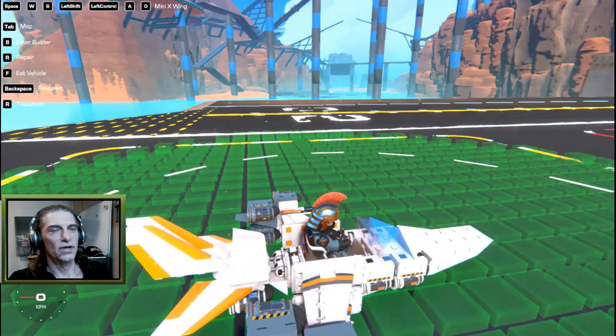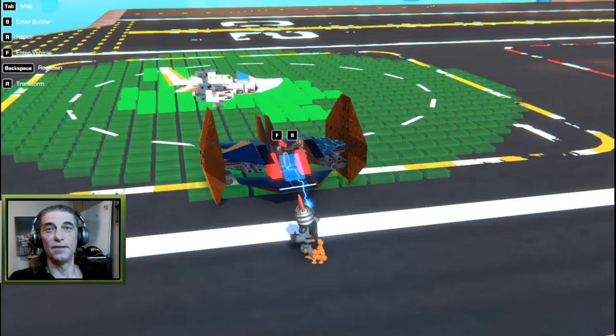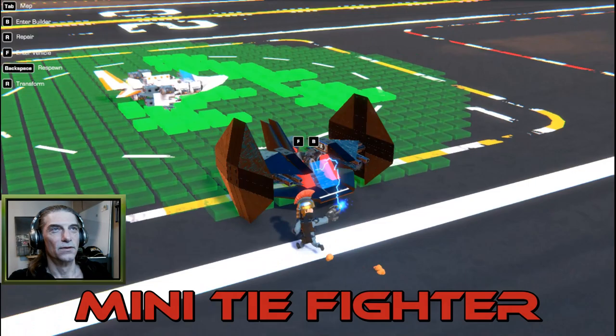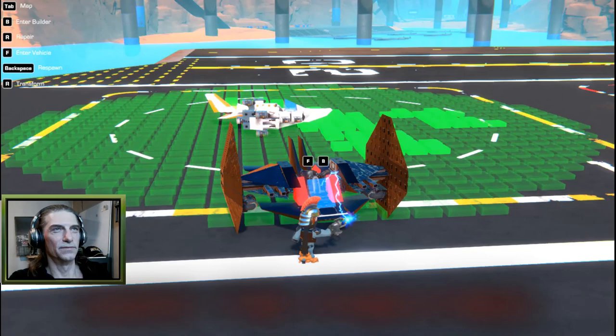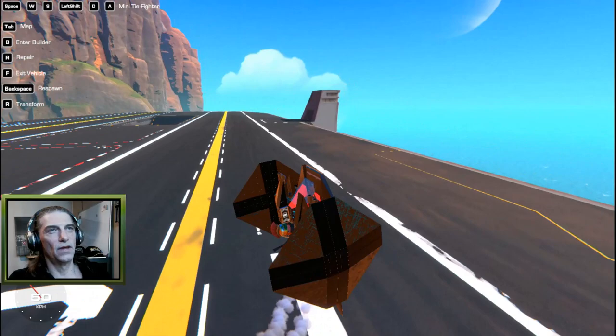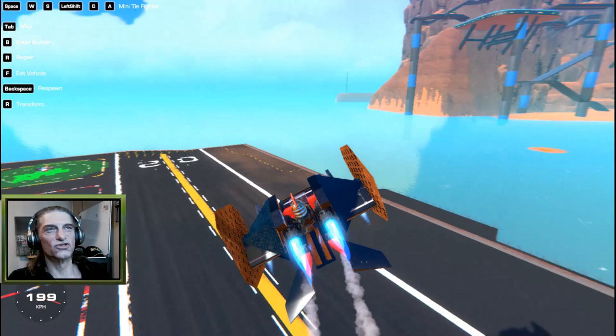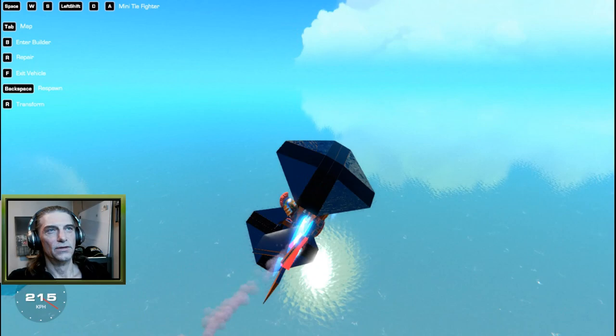If I'm going to make a mini X-Wing, then we've got to make a mini Tie Fighter too. It's not identical to the movies, but the mini Tie Fighter is a little trickier to fly because of its shape. We hold back and then take off. This actually has a couple of full-size thrusters on it, plus some mini thrusters for equal speed, so the mini Tie Fighter and mini X-Wing have roughly the same speed and maneuverability.